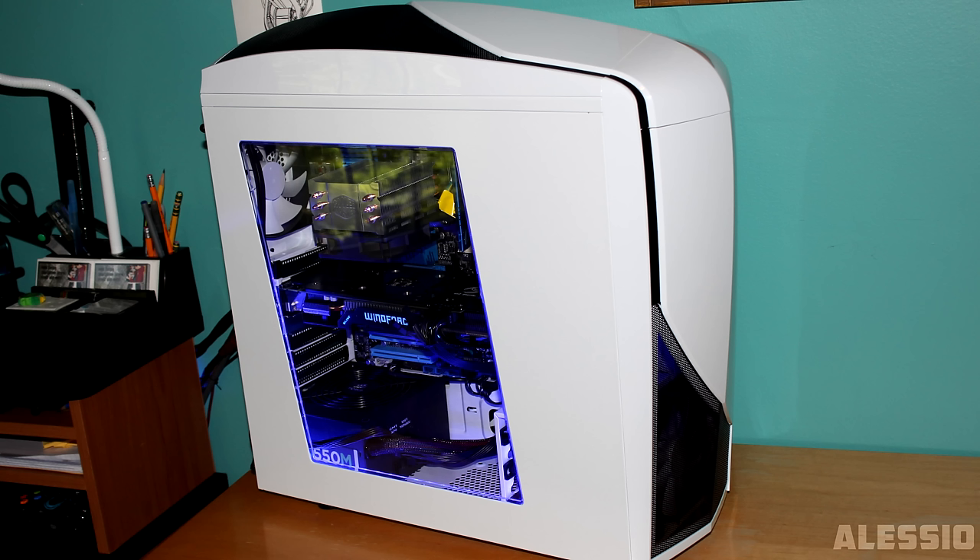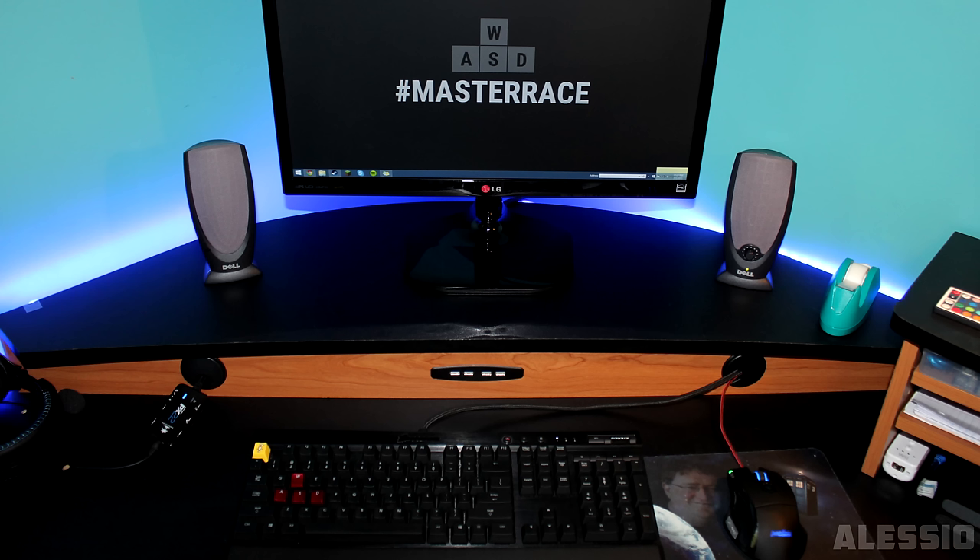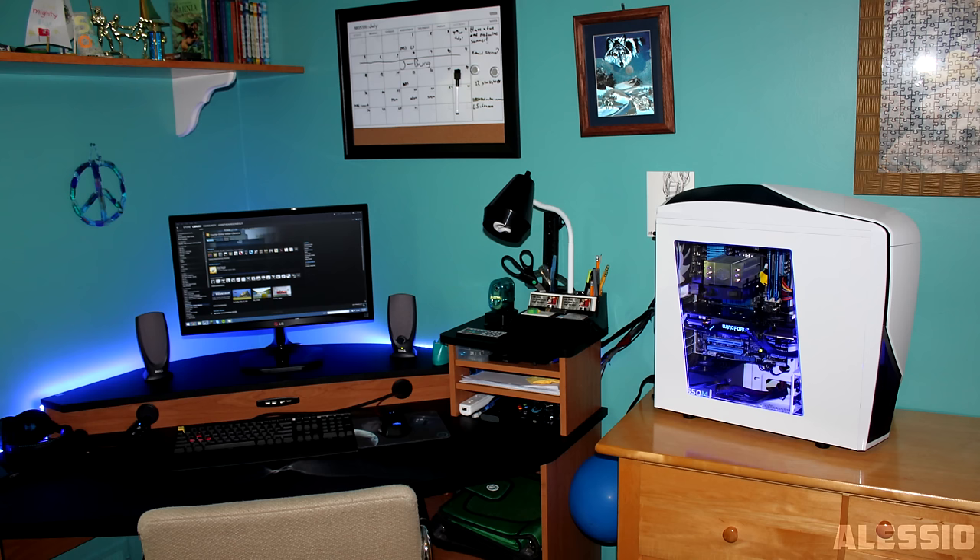A few things I'd recommend: the tape on your desk seems out of place and would look better on that little shelf on the right side. An AMOV headphone hanger would keep your headset off the desk and add a nice look. And since your cables go in one direction from your PC, an Omni Mount cable wrap would clean it up nicely. Other than those minor fixes and a new mouse pad, you have a simple and clean setup. Thank you Alessio for entering Setup Wars.